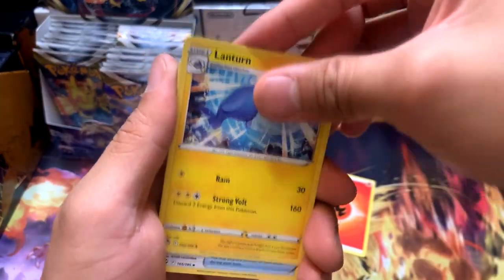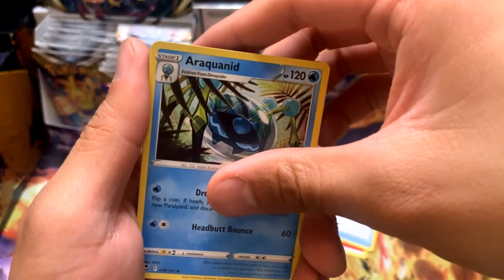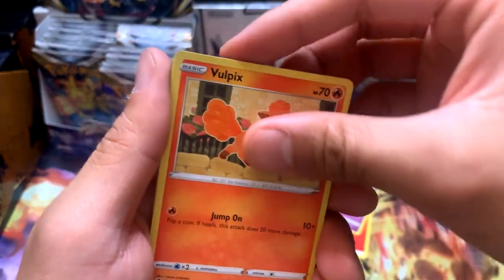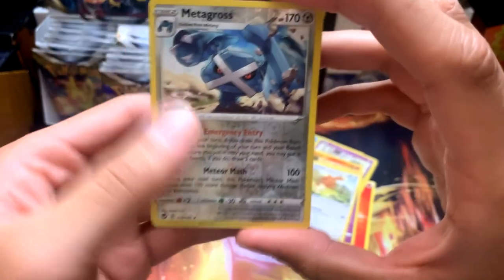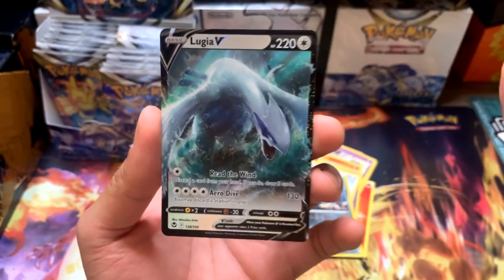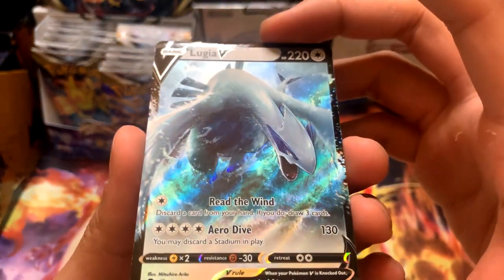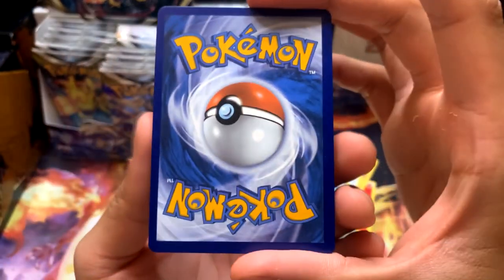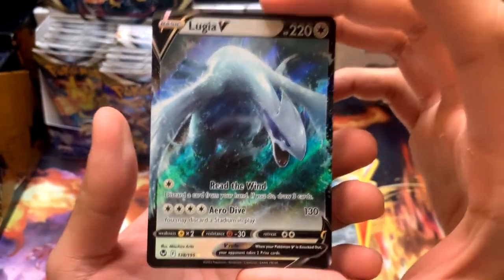Some packs with no hits I've cut out. Pack six: Fire Energy, Arachnid, Rotom, Dreepy, Vulpix, Chimeco, Buneri, Metagross Reverse. And a Lugia V! I am insane - I am literally the luckiest person right now, dude. I got a Lugia V. Apparently this card's hard to pull - not for me. Triple back-to-back hits. Let's keep the ball rolling!